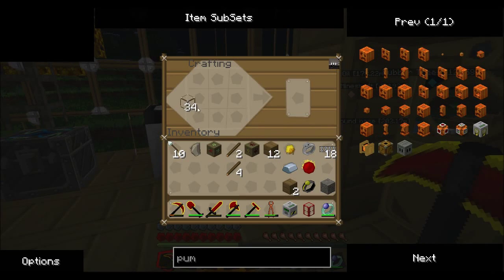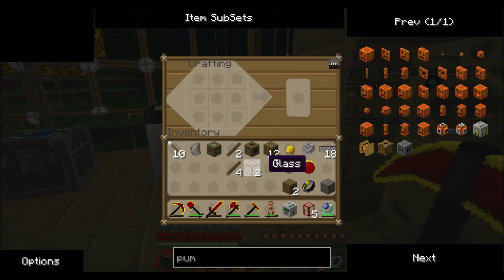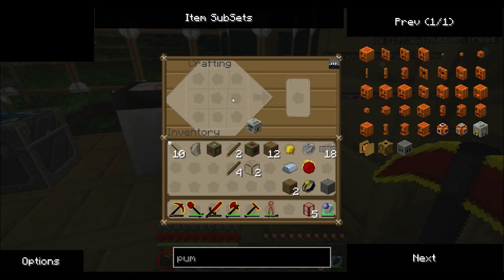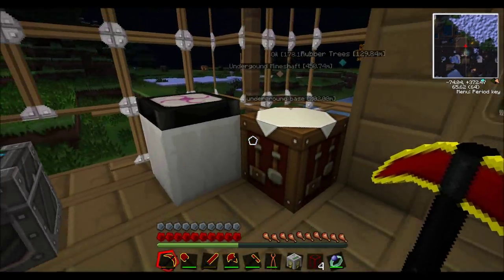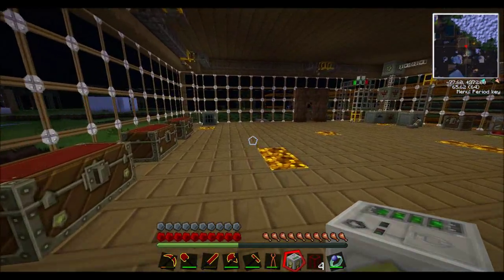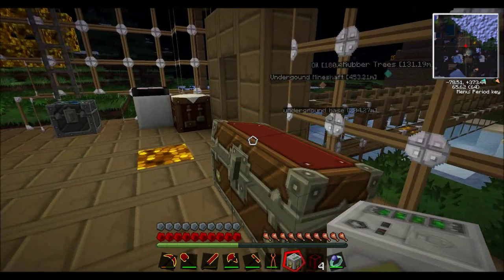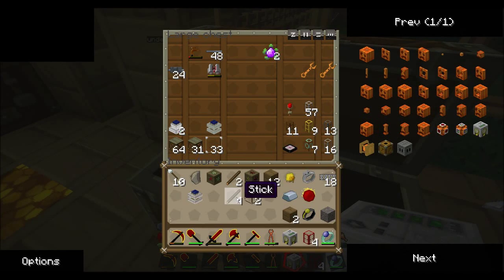So let's build as many as we can just so you can store your oil somewhere. There we go — so we got four, that should do. Now if we put the mining well on top of the tank, or the other way around, we've got ourselves a pump. You will need an engine of some sort to power the pump, and I think it's only steam engines and above which work. You guys remember how to make them — if you don't, comment below and I will tell you.